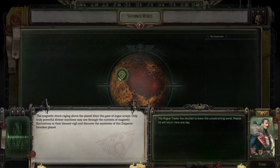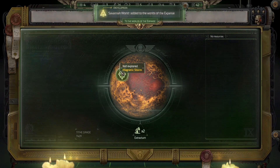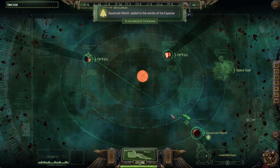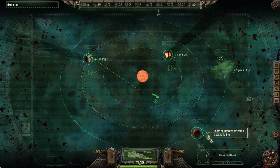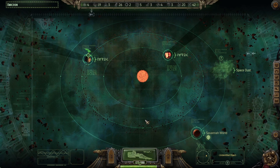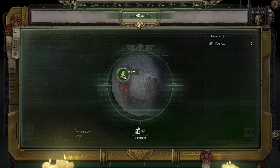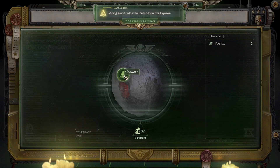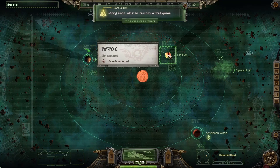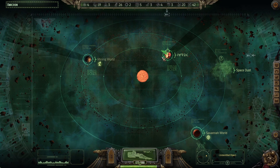The rogue trader has decided to leave this unwelcoming world — maybe he will return here one day. Seems like there's nothing there, nothing that we can do anyway. More plasteel. I think I'll skip the extraction of plasteel for now, don't quite need it just yet.